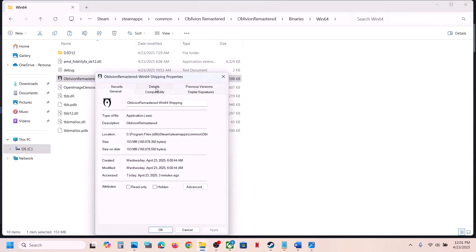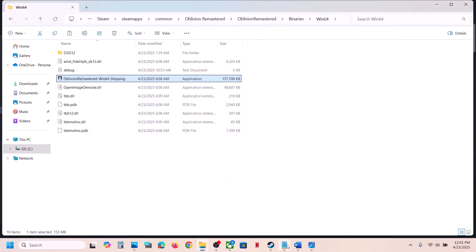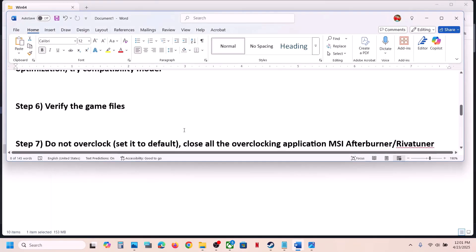If that still doesn't work, right-click the exe file, go to Properties, and check the box that says Run This Program as an Administrator, then hit Apply and OK. If that doesn't work, try compatibility modes — Windows 8 or Windows 7. You can also try enabling Disable Full Screen Optimizations. If none of these work, uncheck all the boxes, hit Apply and OK, and follow the next step.